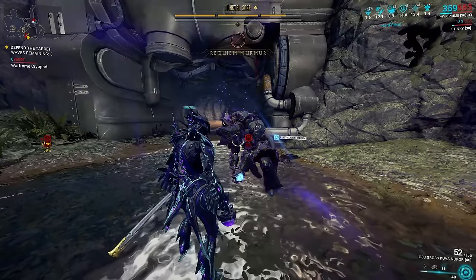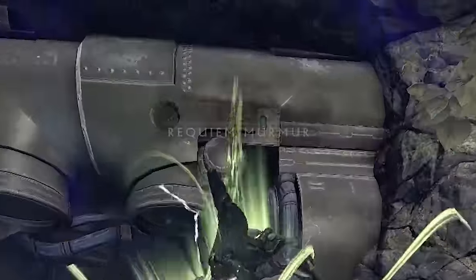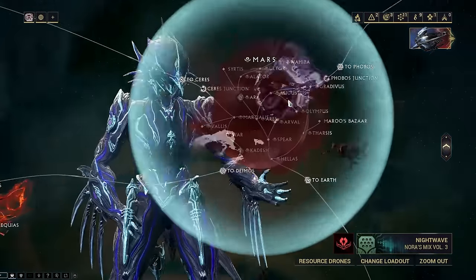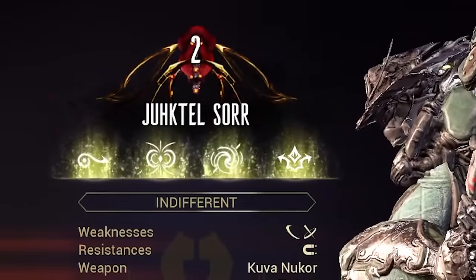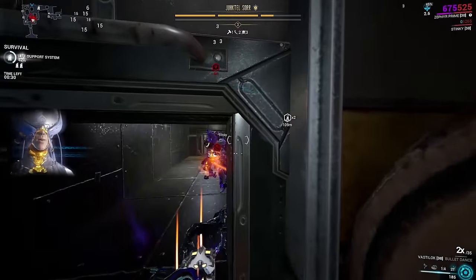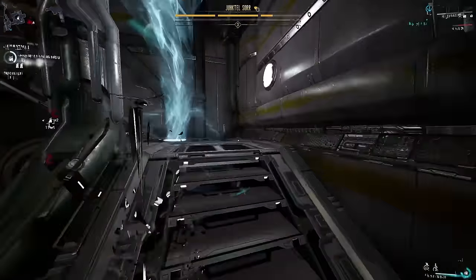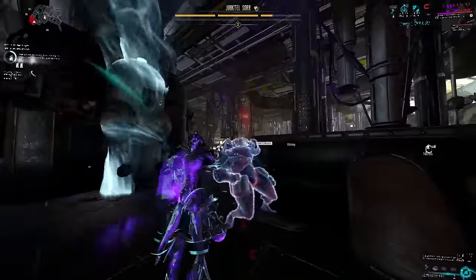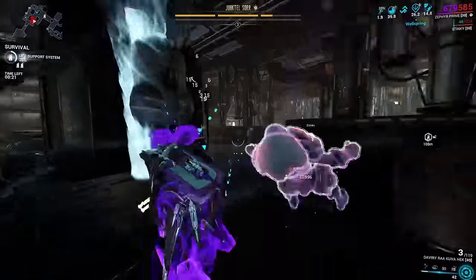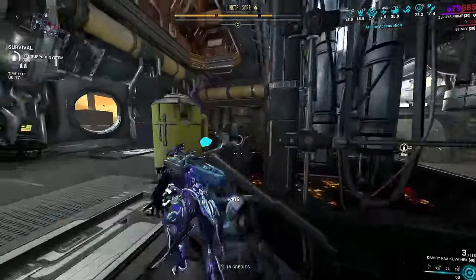If you attempt to defeat your Kuva Lich without any Requiem mods, or your mods are in the wrong order, it will significantly fill out your Requiem Murmur, but it will also make your Lich flee to a different planet, reset their rage meter, and make them stronger by one level. If you are struggling to defeat your Lich when they spawn and do not have the proper Requiem mods equipped, avoid attempting to attack them to prevent them from leveling up. It is safer to attempt attacking them once you are finished filling out each Murmur.